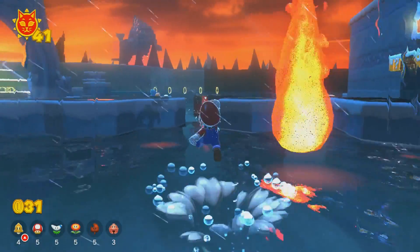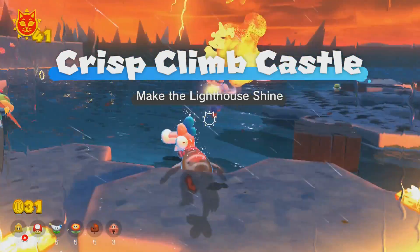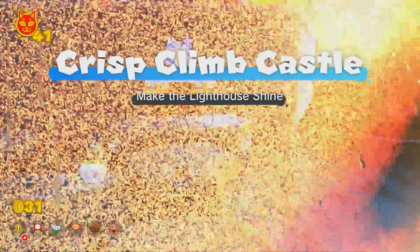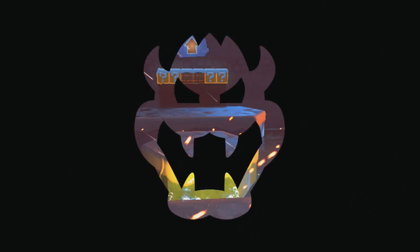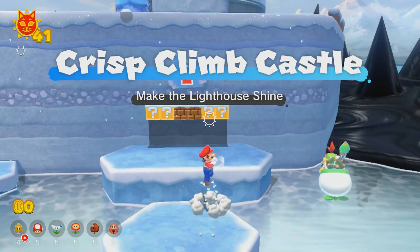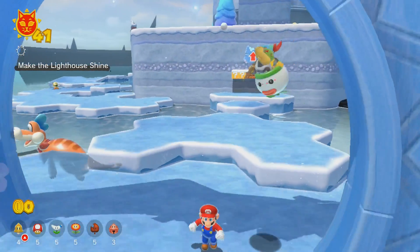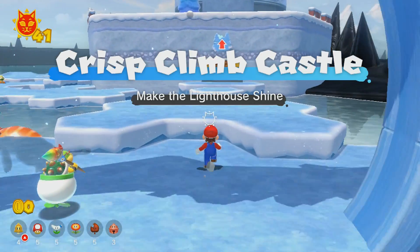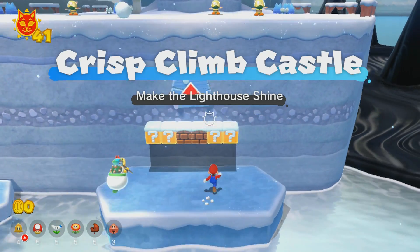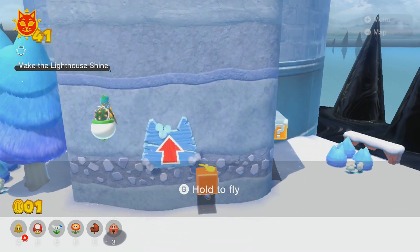Here's the beginning of this area. Let's try and actually do it now. I guess I just lost all my coins. Wait, does this do something different? Because the other times I had 50 and it took 50, but I guess I just lose all my coins. Also, what is the name of this area? Crisp Climb Castle — make the lighthouse shine. That's the standard introduction. I guess this is how we're climbing it — we gotta fly. I'm always down to use the propeller box.